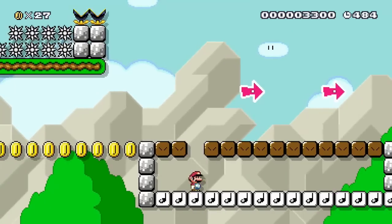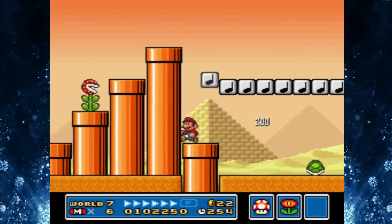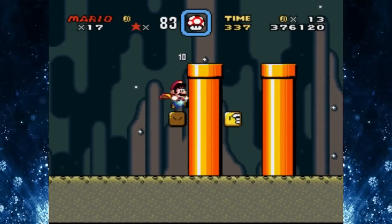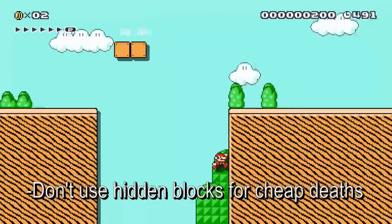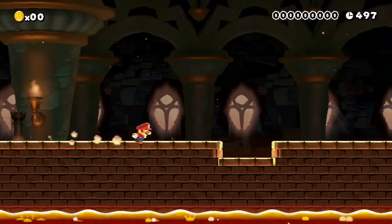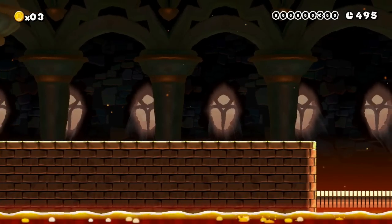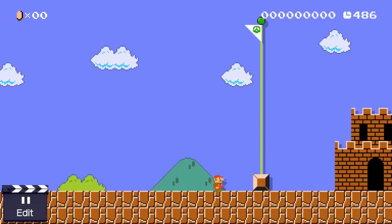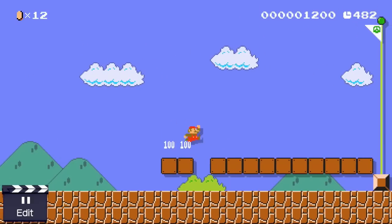At least that level used hidden blocks in a good way. In most Mario games, a hidden block is either used to create a new path or help the player reach new heights if they're explorative. Using hidden blocks to create inescapable traps is not a good use — it's frustrating, and it's even worse when it's an inescapable trap. That's just bad design. It forces the player to restart, which should only be caused by the player's own mistakes. It's artificial difficulty, not a true challenge. You can make a really hard level without being cheap about it.